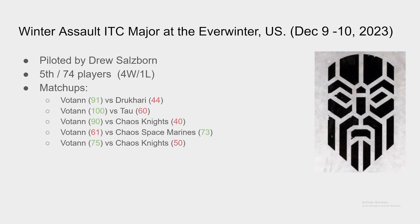Matches included a round 1, 91-44 win against Drukhari, a 100-60 point win vs. Tau for game 2, a 90-40 game vs. Chaos Knights, a round 4 loss of 61-73 against Chaos Space Marines, and a final game victory of 75-50 against Chaos Knights again. Let's take a look at the list brought to this event and contextualize some of the matchups.